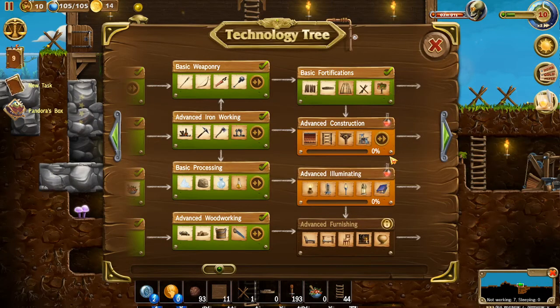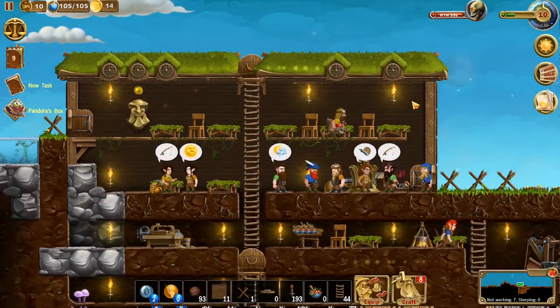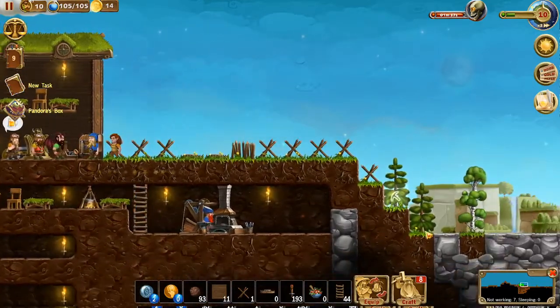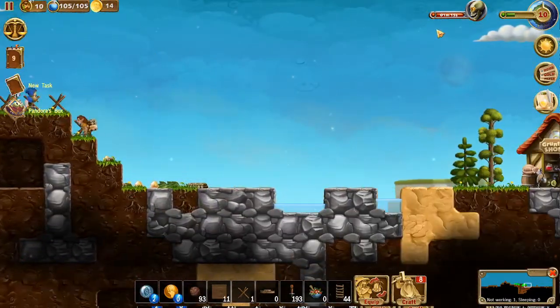We've now unlocked more of the tech tree. We've got basic fortification - we've already done all that. We're working on fishing right now. We've got advanced construction, so we can build new roofs, scaffolding, the wooden bridge, and those housings. Some advanced illumination: miner's lamp, light stand, portable lamp. And that's going to get us into basic decorating, advanced processing, advanced furnishing, and expert furnishing. Kingdom of Earthbringers is kicking butt and taking names! They're going to make us some bottles.